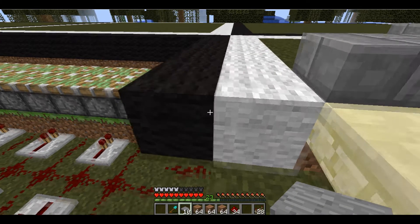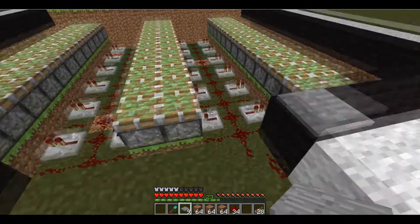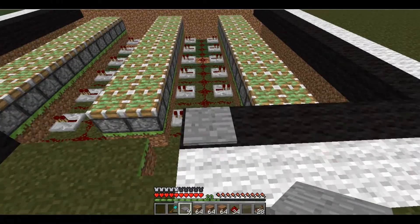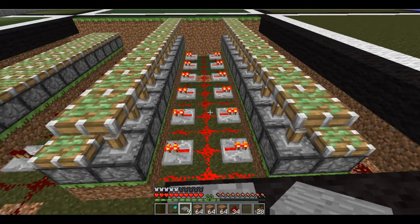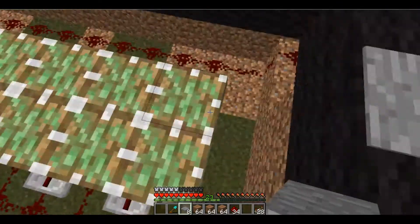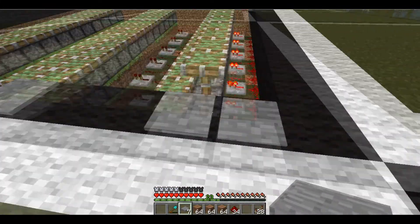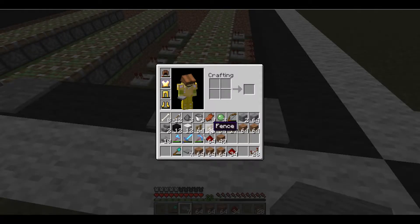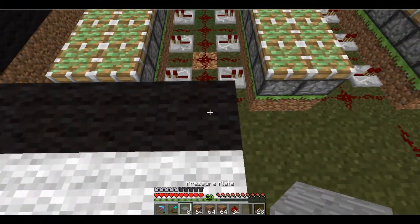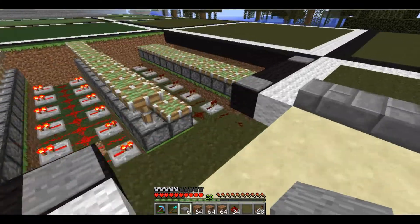I have these pressure plates, and if I place one there, that should turn on that redstone signal and turn these two inside rows on. Hopefully I did it right — there it goes. And I think I set one up here. It's right next to it — there's the outside row. Going to do that again here and here. So now all the rows work.